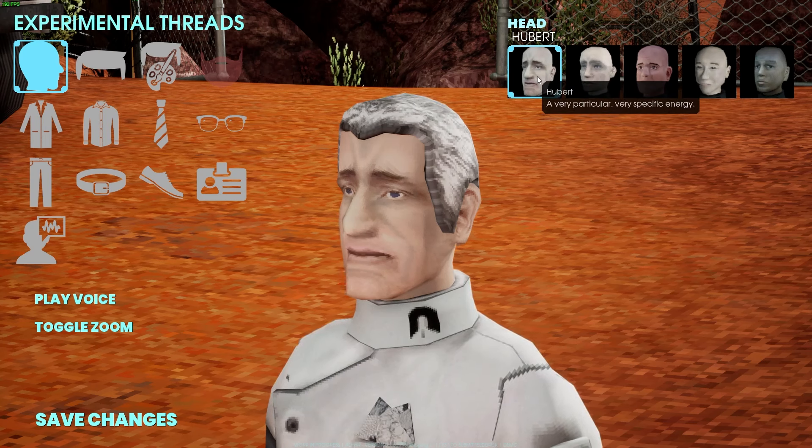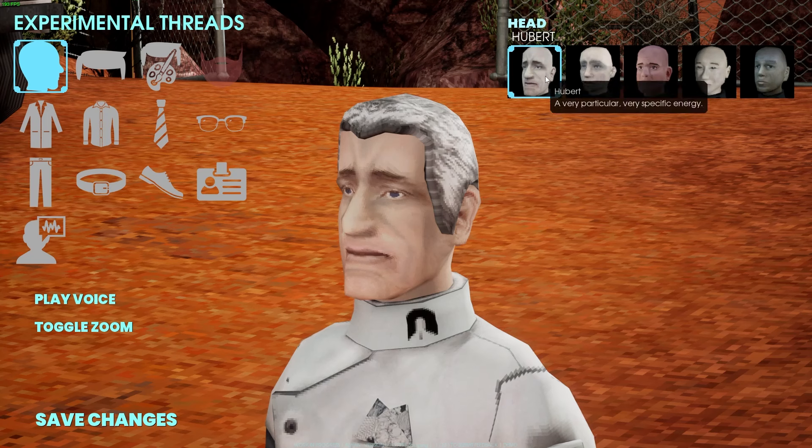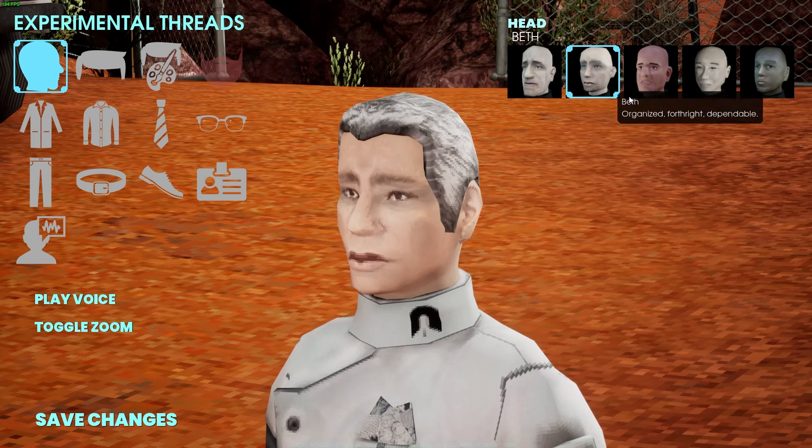Here we have Hubert. Hubert and Beth both have descriptors — the rest don't. Hubert has a very particular, very specific energy. And we have Beth: organized, forthright, and dependable.